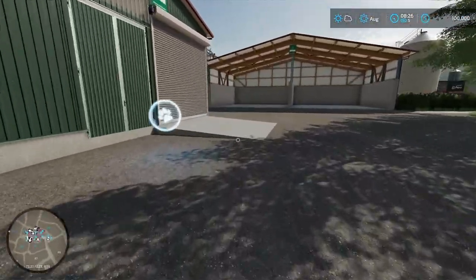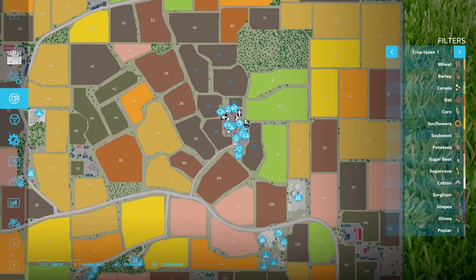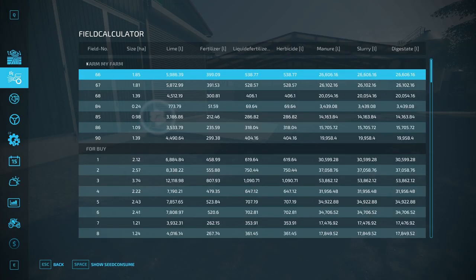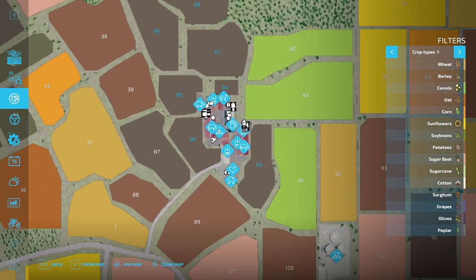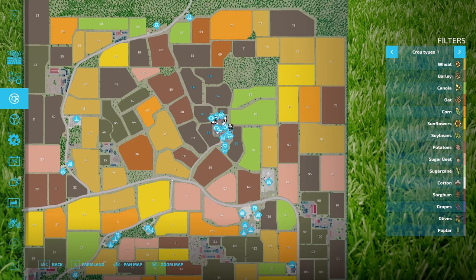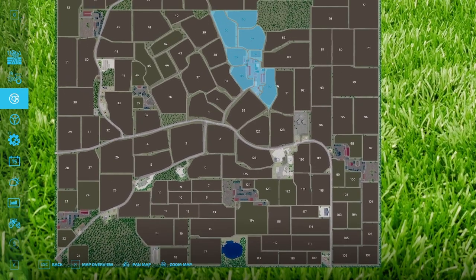Let's take a look at the PDA real quick, let's check out the map. I got lease farmland and field calculator installed. So here is the map, this is the farmland that we start off with, this whole section right here. So here's our farm - we have fields 90, 86, 85, 84, 67, 66, and 68. Very nice.